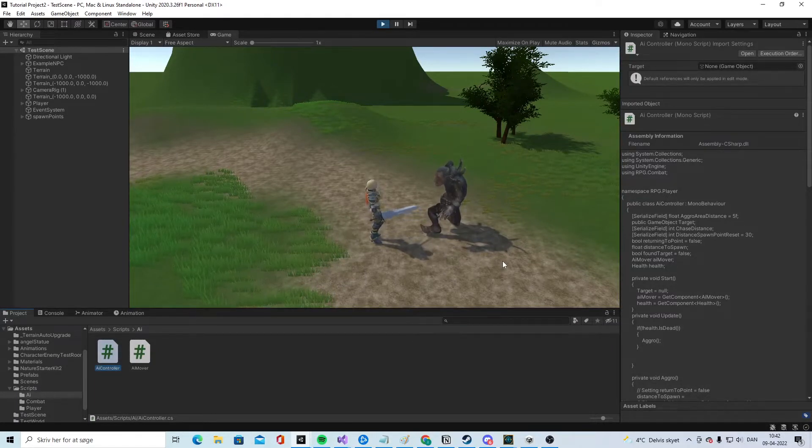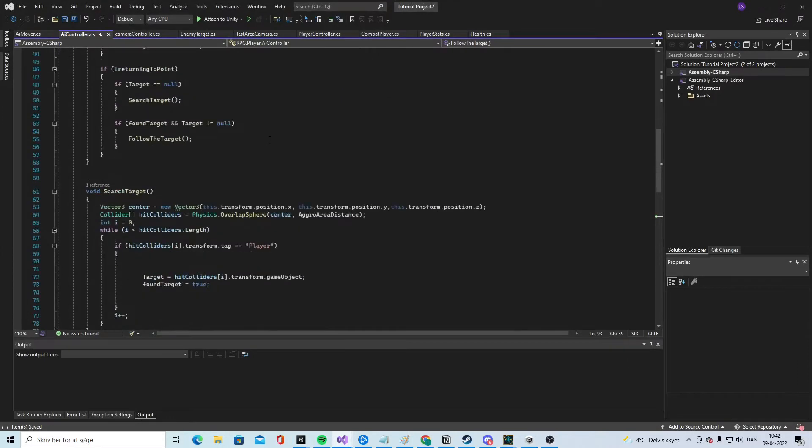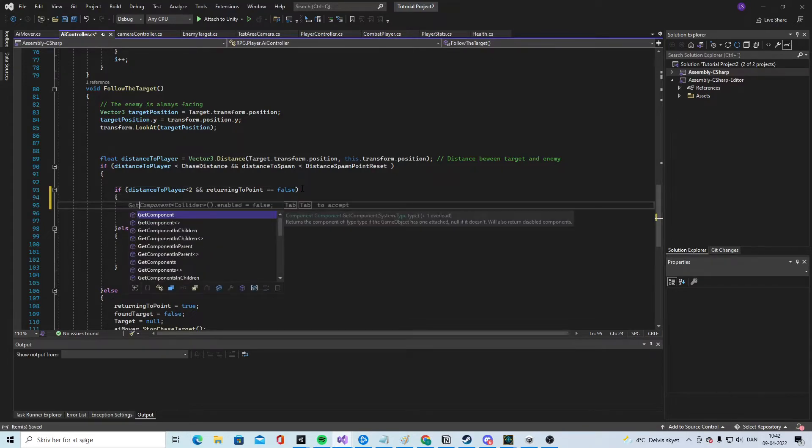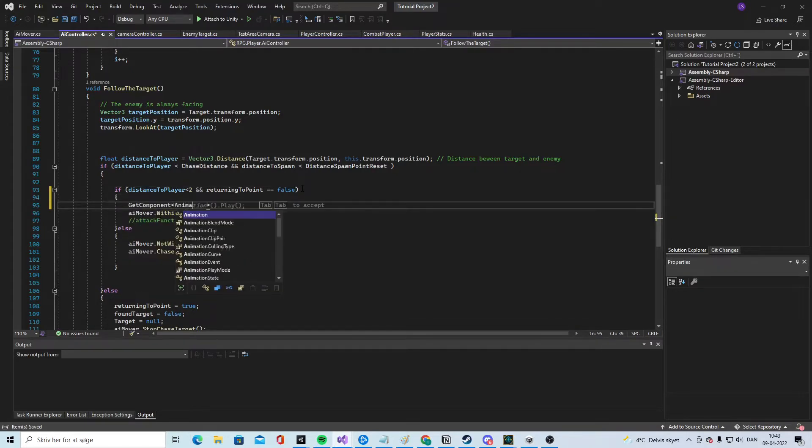We'll do this fairly simple - just basic attacking - and later we'll build on it. In some future videos we'll make a boss fight and things like that, but for now the enemy is able to hit and we do take damage. Let's go into the AI controller, find the area where the enemy is within distance of the player, and make sure he's not returning to his spawn point - that needs to be false. Then we get the Animator component and set a bool called 'canAttack' to true.